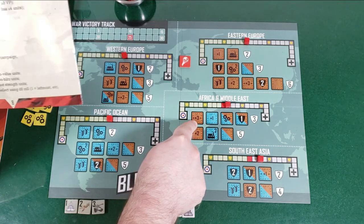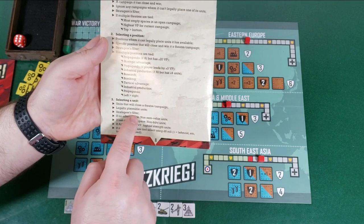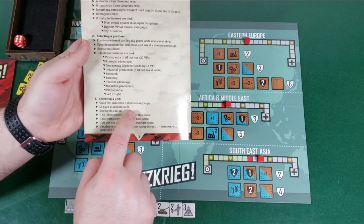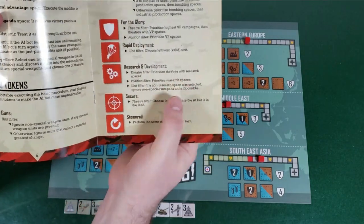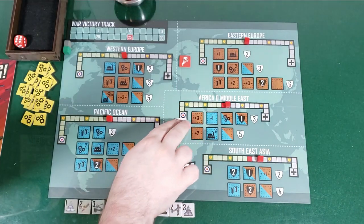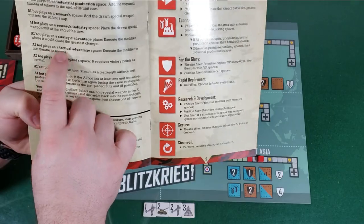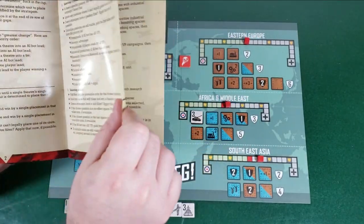Now he selects a unit. The stratagem filter is leftmost valid unit, which is going to be the tank at value three. We place him in that battle space. For Strategic Advantage, the AI bot executes the modifier where it would cause the greatest change — one that turns a tie over a theater into an AI bot lead. We have three tied theaters: Eastern Europe, Western Europe, and Pacific Ocean. We randomize with a die roll — rolled two, so Western Europe. His strategic advantage is three, so Western Europe moves three on the battle track.